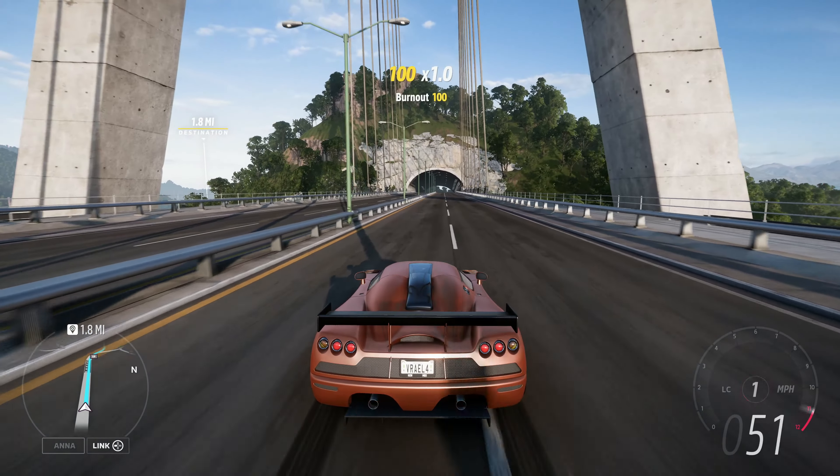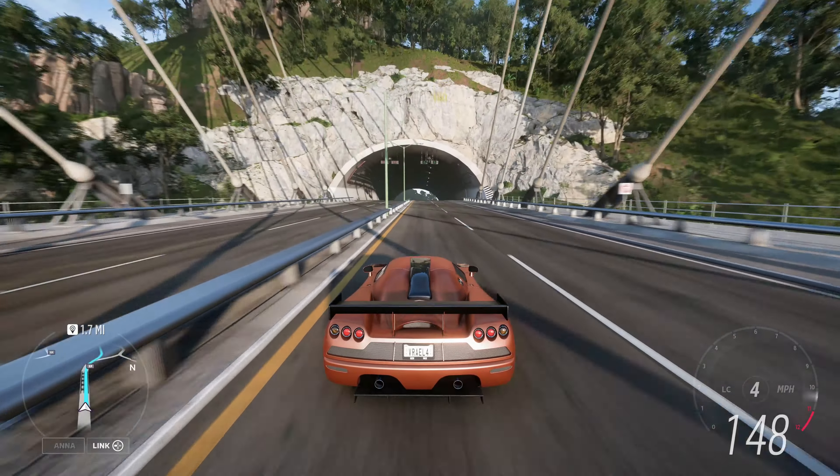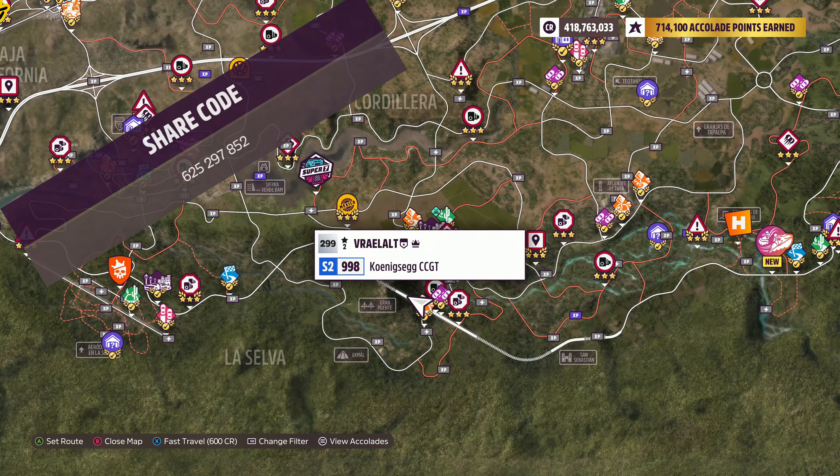How's it going everyone? Welcome to Series 19, Midnight's at Horizon, Summer in Forza Horizon 5. The vehicle we're using today is the 2008 Koenigsegg CCGT. The share code's on the screen now.